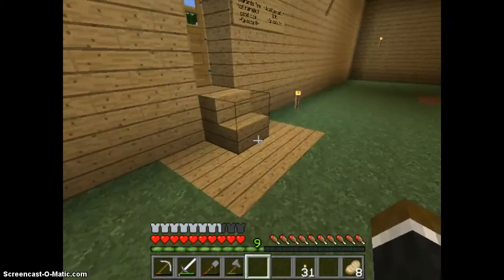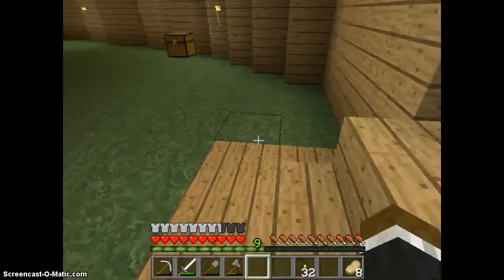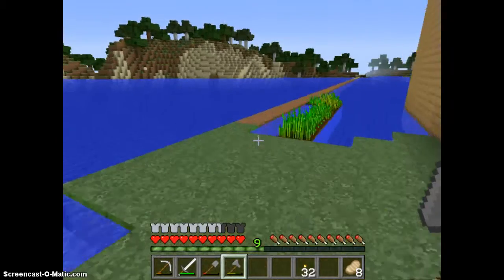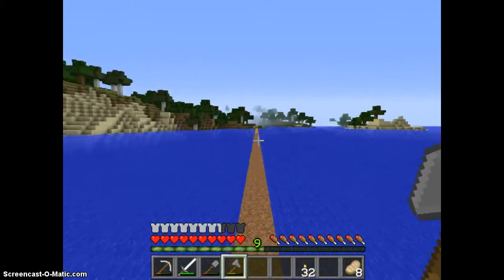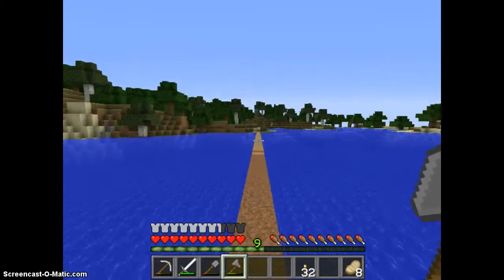I don't know why the hell we have a torch there. Alright, let's go — the wood grind. We're out on that wood house improvement episode. I know we have a lot of needs, but this is like important. We don't wanna have a dirty house. You see what I did there?